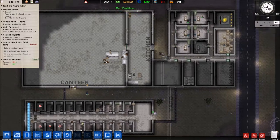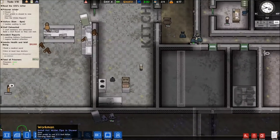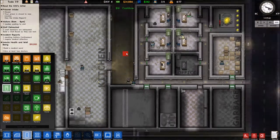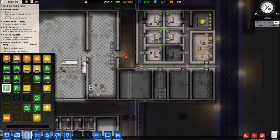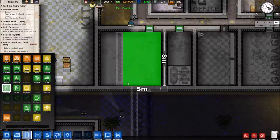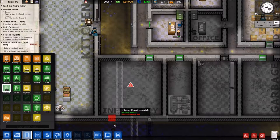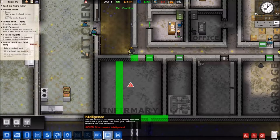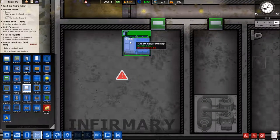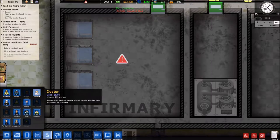Prisoner capacity is up to 15 — we have 15, 16 cells. We need to hire at least two doctors and finish building the medical ward, which is actually already done — that was fast. Let's get the infirmary set up in this whole area, this is where I said I was going to put it. The infirmary indoors needs a medical bed. Objects, zoom in — medical beds, we'll do three for now. Staff, we're going to need doctors.